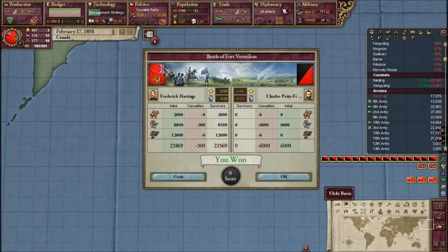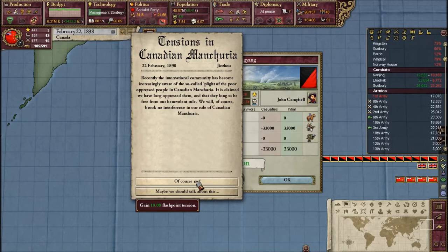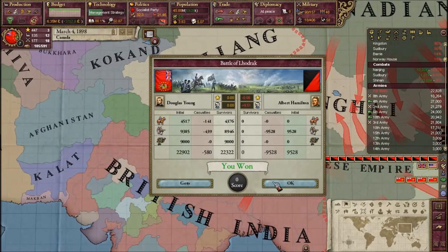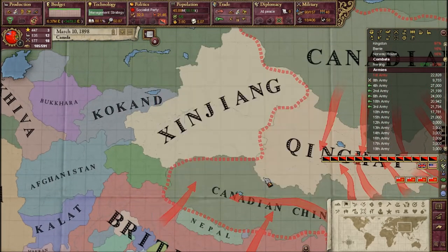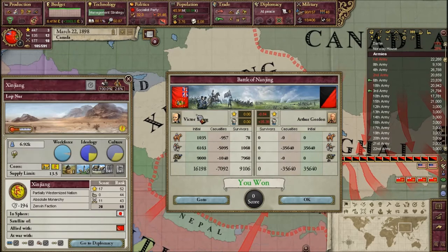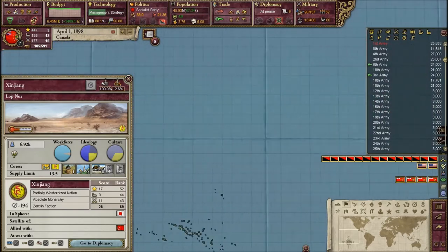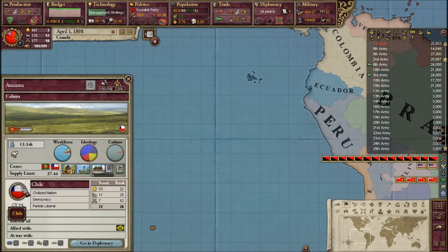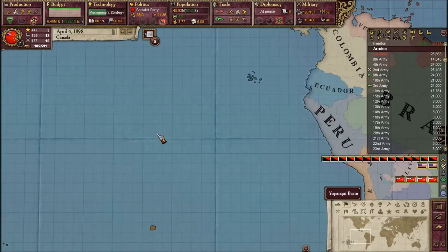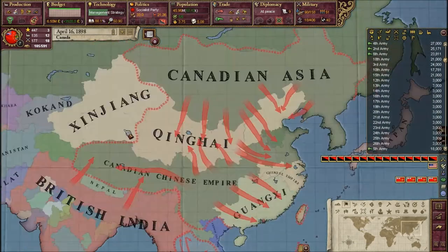We can kind of relax because we only have 3.9 infamy from our conquest of Zengxing - that's very very good. That means we really don't have to worry about many things. With Chile we're getting really really close to being buddies, which would be awesome.